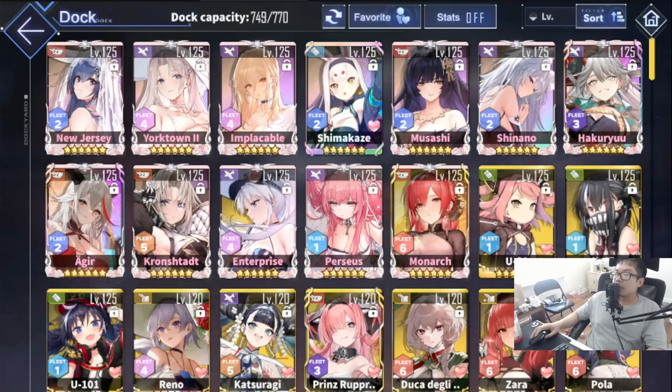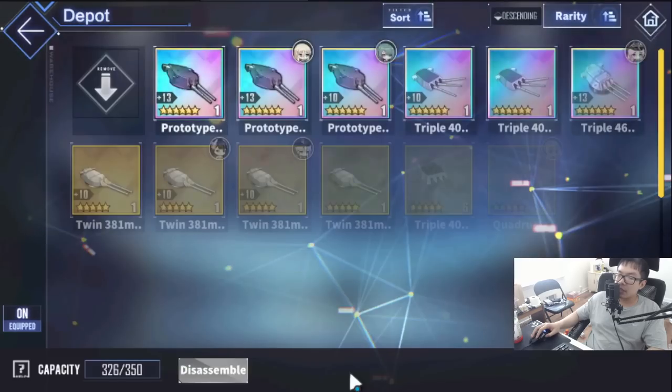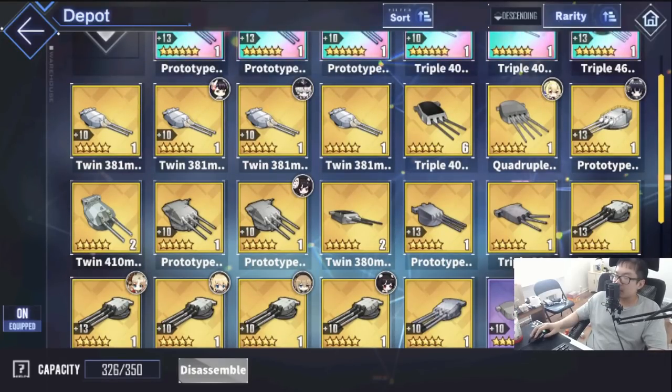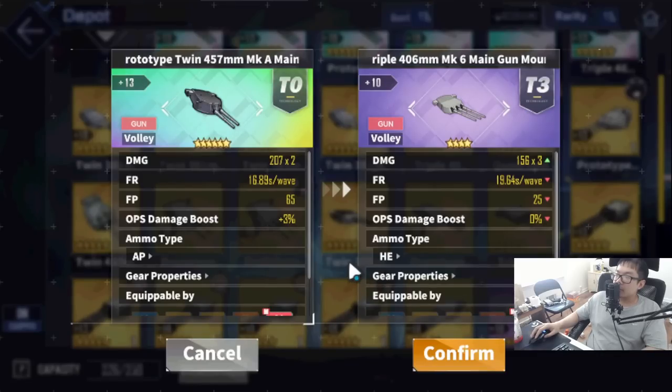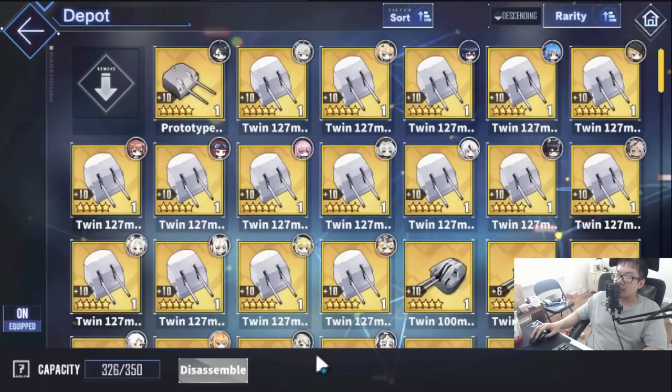Let's talk about her build. If you don't have the UR gun for whatever reason, the triple-zero 406mm MK6 is really really good, can't go wrong with it. Another thing is that New Jersey, being a USS battleship, doesn't have light gun auxiliaries, which kind of sucks - less firepower. That's just how this game works: if it's USS, they can't use light cruiser guns.